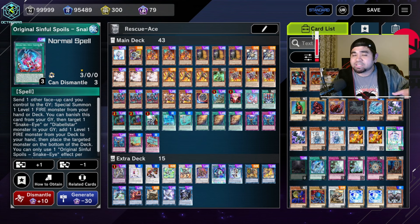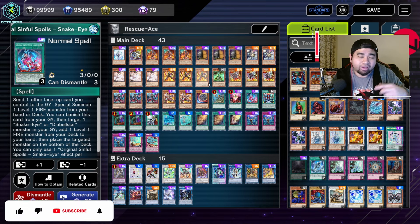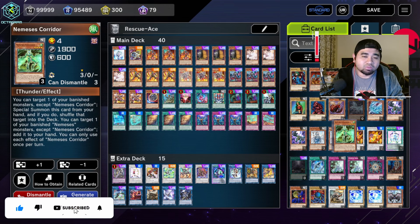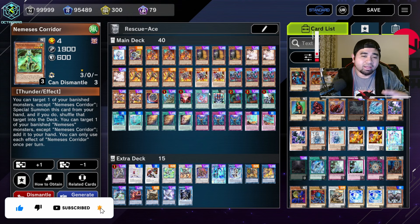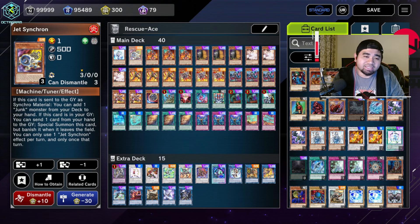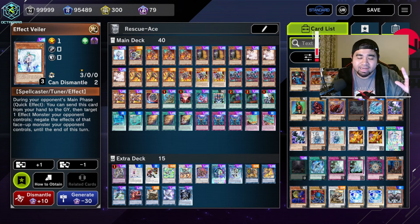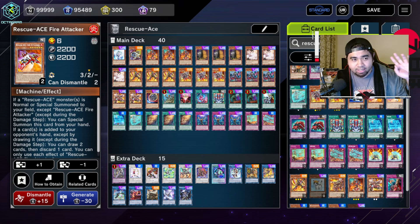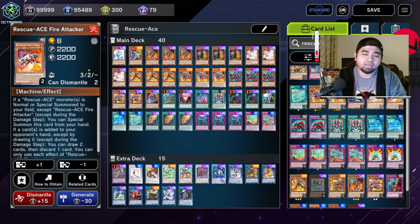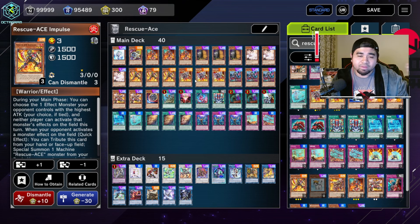With the effect of Seeker in the graveyard spinning back a copy of your original Sinful Spoils, you can go with a 40-card deck if you're not pleased with the 43-card version — just remove the Lion and a copy of the Corridor, and settle with a copy of Jet Synchron. We are not running any copies of the Monitor, the Engine, or the Fire Attacker.